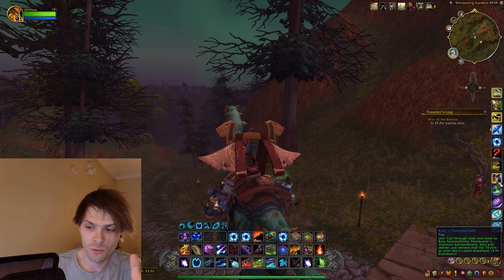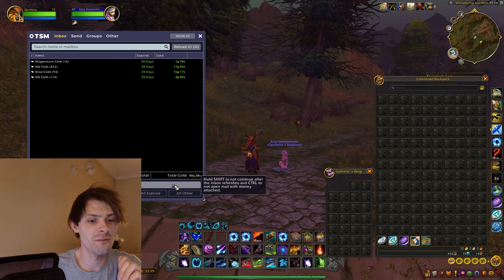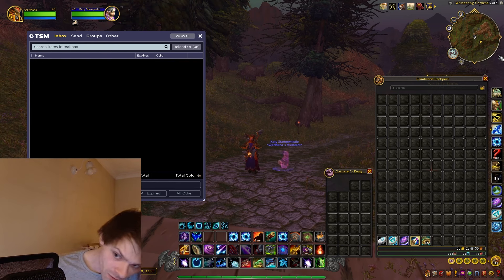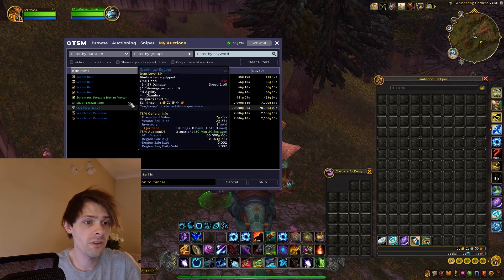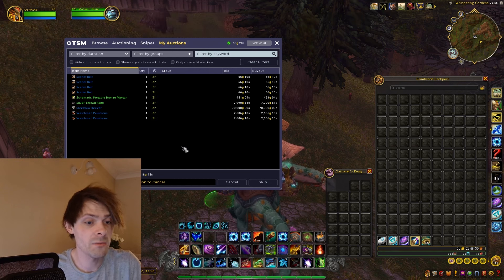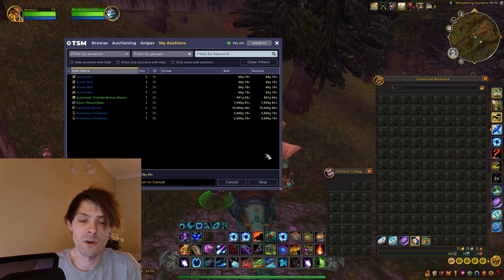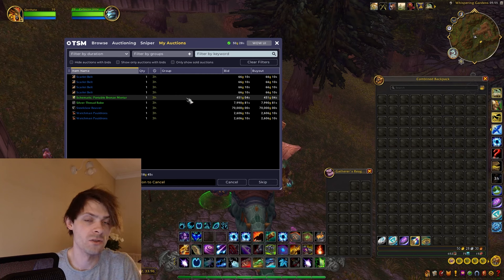Jumping to the mailbox, we had 40 gold come in, zeroed off to 10 gold, so we're up to 50 gold. Over at the auction house on the Brutosaur, looking at what we farmed: two Scarlet Belts, Silver Thread, the Steel Claw Reaver at 70,000 gold, and the Watchman's Pauldrons — that adds up to a posted auction total of 83,918 gold across nine auctions. I'm going for a mix of higher-ticket and faster-selling items.